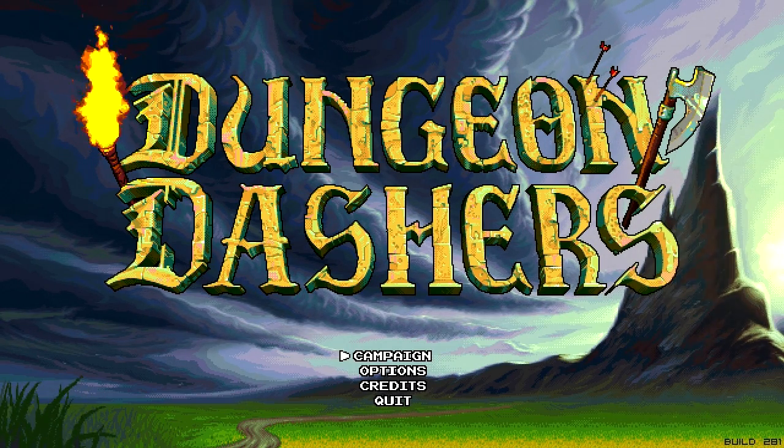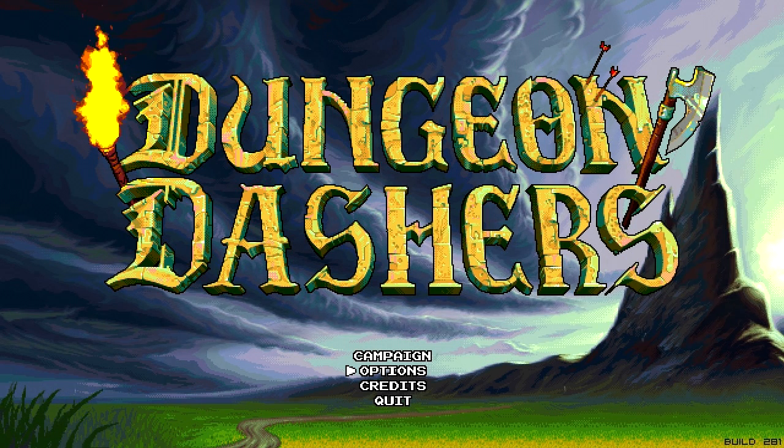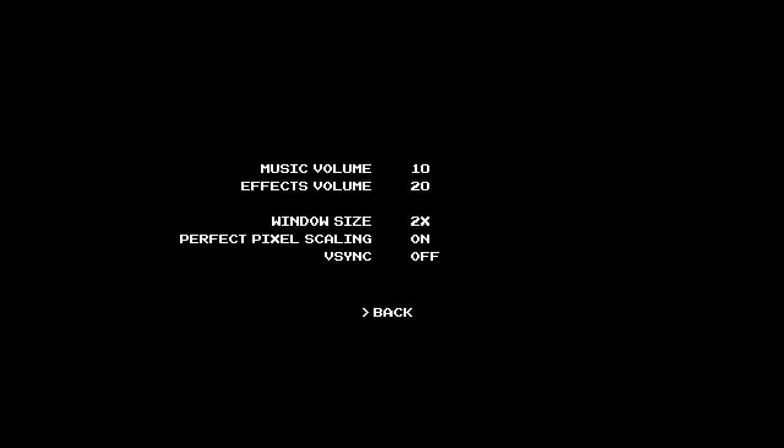So this is the intro screen. Let's take a look at the options first. Unfortunately, there is hardly any options. Your volume control is really terrible — nothing too loud. I had to turn it down in my interface just to make sure it was the right volume. So we've gotten an idea of what the sound is like. Let's turn off the sound — it's a little bit distracting. It's alright, it's not bad.